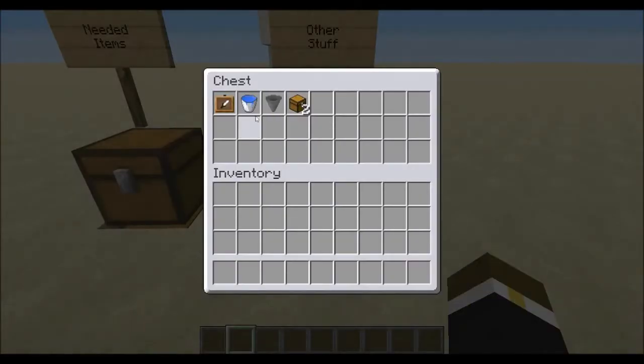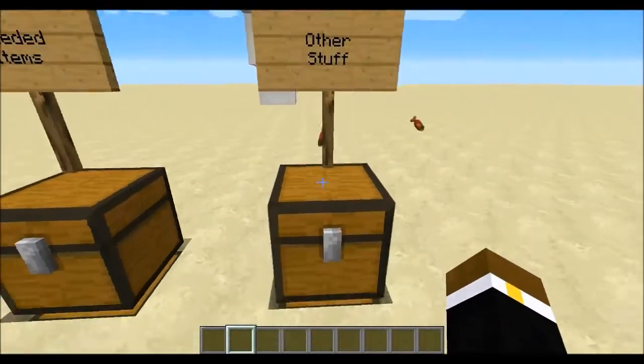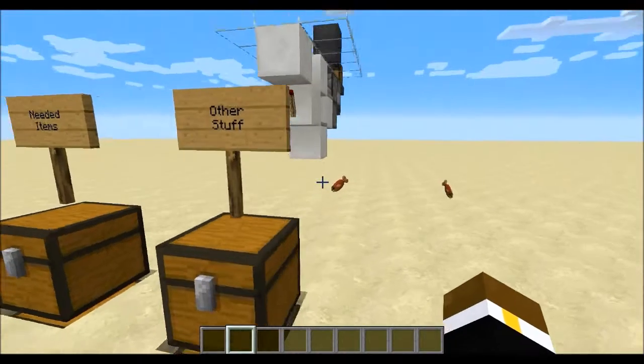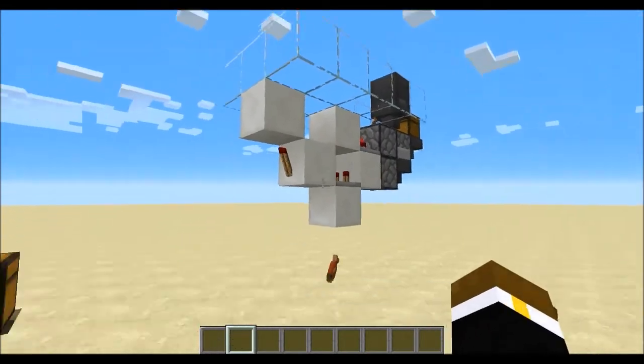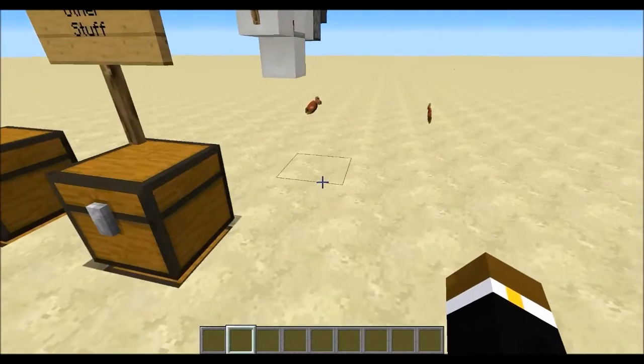Other stuff you might want to add is a water bucket to fill up that cauldron, because otherwise it would just be an empty cauldron and that's not very pretty. An extra hopper if you want to have a double-wide chest up there. And 2 more chests.